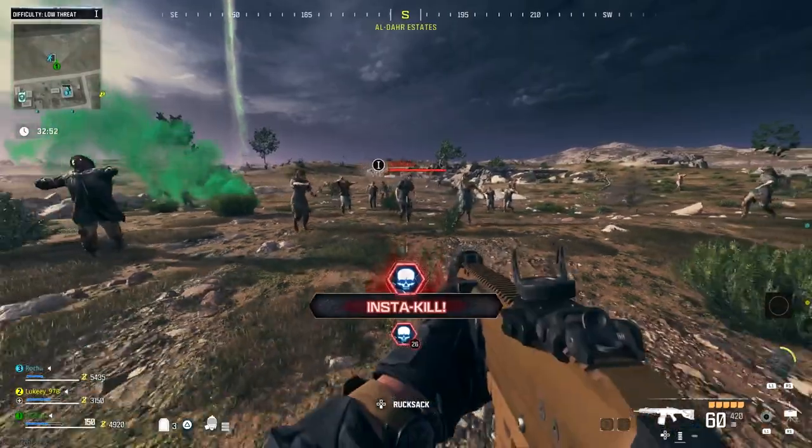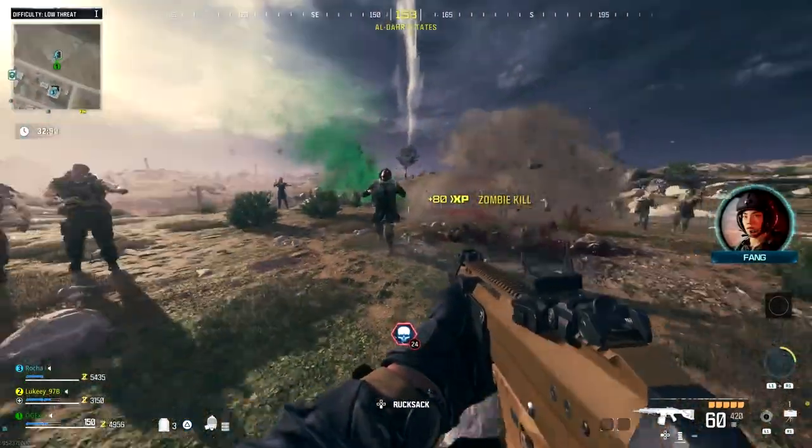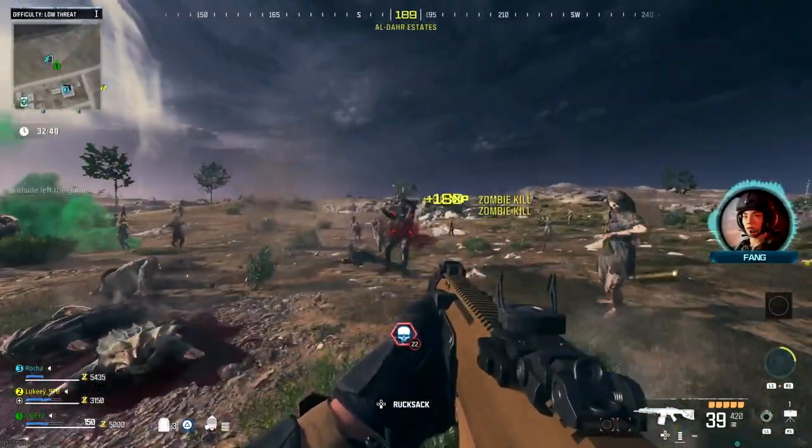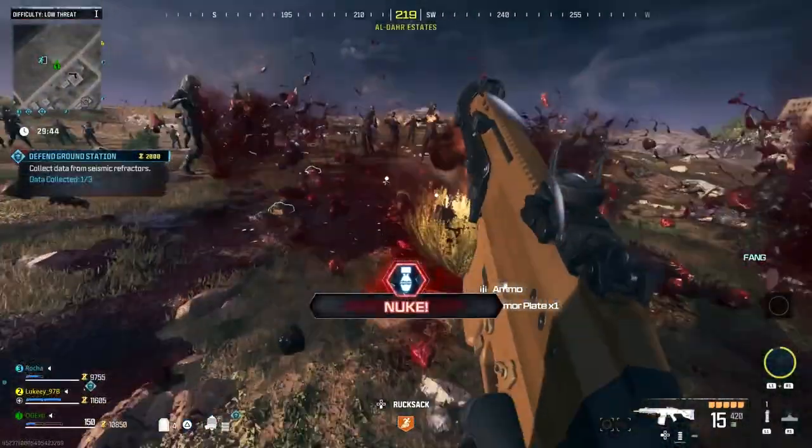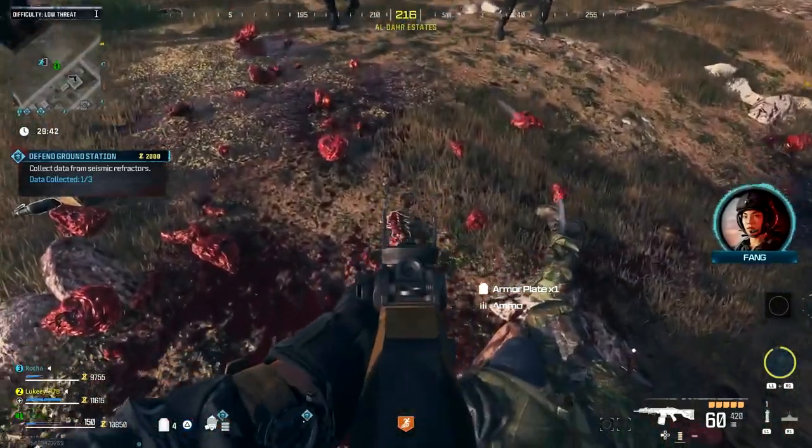There's a whole range of explosives you can use: grenades, C4s, the Gersh device, monkey bombs, Semtexes, Claymores — there's a whole different range of explosives that you'll be able to use to get the zombie meat.